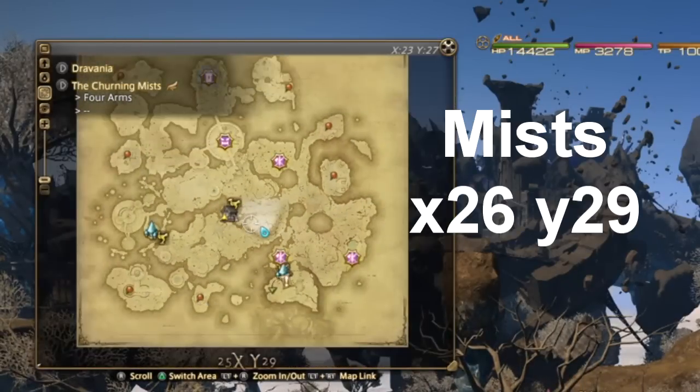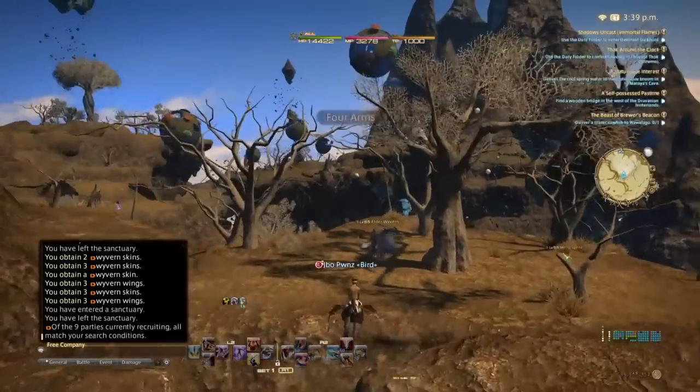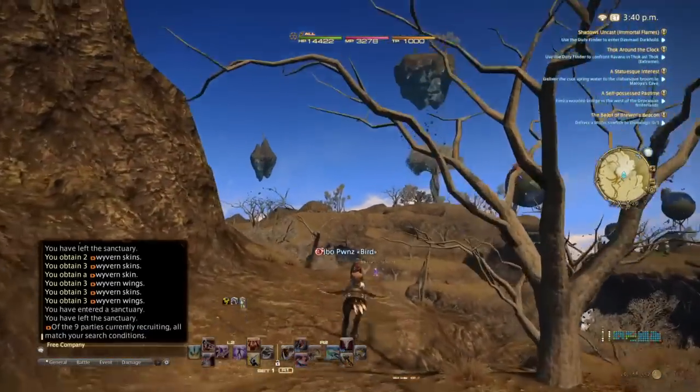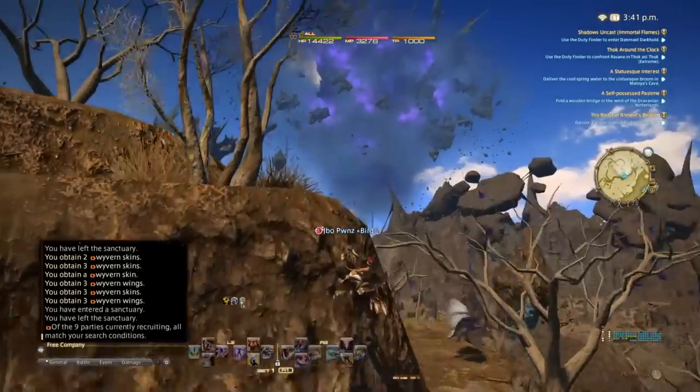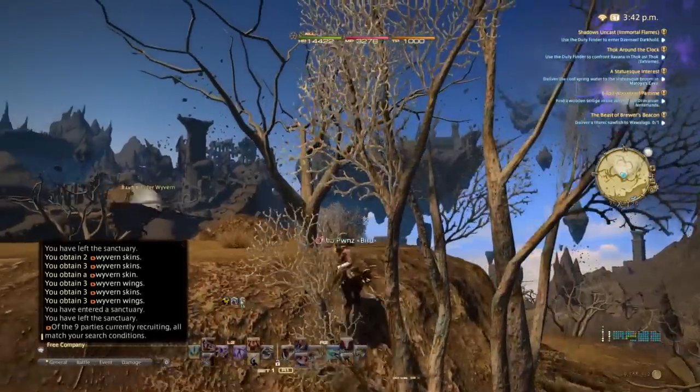Most people know of the Churning Mist at x26, y29. This is probably one of the most common areas I've seen people farming weaver and skins.